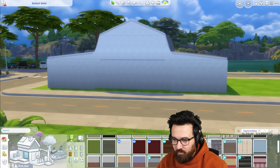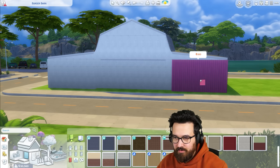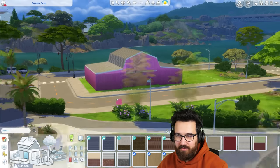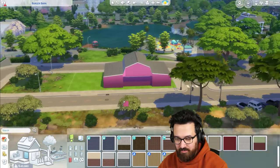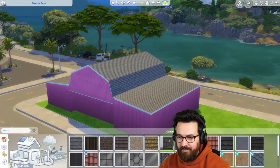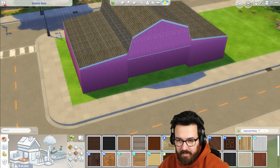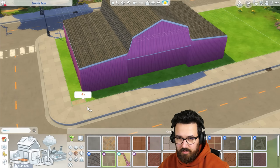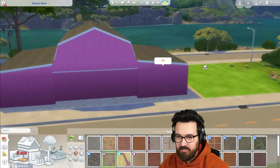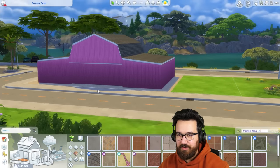I've prepared some custom wallpaper for the barn. It's very pink because that is the Burger Boys way — we are pink. But do I want the whole restaurant to be pink? Is that too much? Whilst we decide on that, let's get a more barn-looking roof. I think the country kitchen kit flooring just on the outside to surround the barn will look really good with some nice details around the outside.